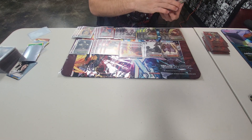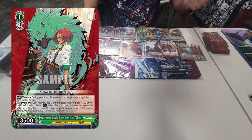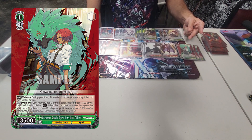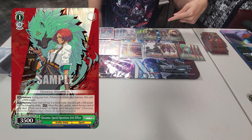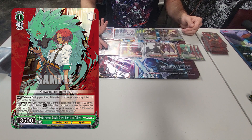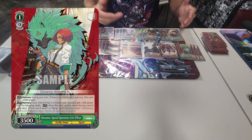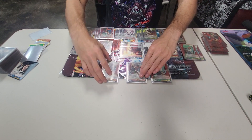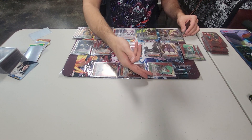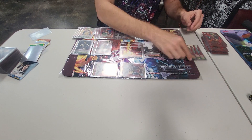The rest of the level 1s are our 3 Giovanna Special Operations Unit Officers. If you have 1 card in memory during your turn, it's going to be 3.5k. If you have 2 cards in memory, it gains an additional 5k cross-turn, so it'll be 4k during your opponent's turn and 7k during your turn. On attack, reveal the top card of your deck — if it's level 1 or higher, you can send it straight to stock and then do your normal trigger check. A cool line is to swing with your Souls to search level zeros, then swing with your Geo to try to guarantee a level 1 or higher for extra stock generation.